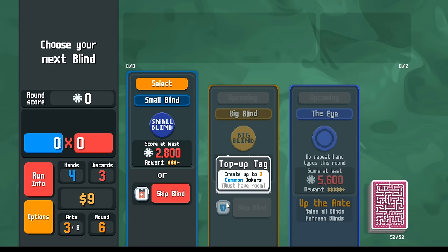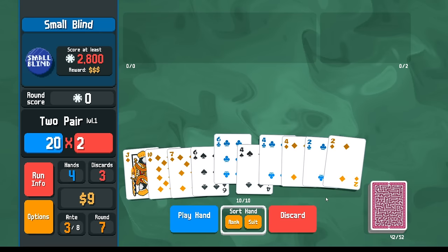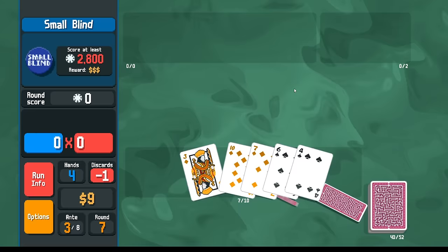If you get the vouchers that give you the extra joker slot — if you get the Antimatter voucher — you can actually use the top-up tag and get a joker in the jokerless challenge. I think of it more as an easter egg rather than an oversight. We don't need to keep the two.